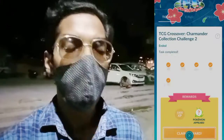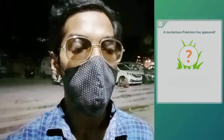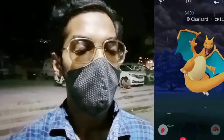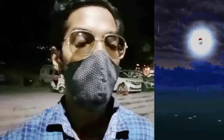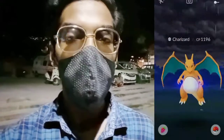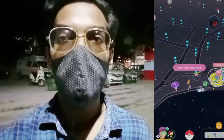Now claiming our second limited collection challenge reward — we completed the Charmander collection challenge part two. Claiming our 1000 XP and a mysterious Pokémon has appeared — it's the evolved form of Charmander, Charizard, at 1196 CP. We're running low on balls so let's quickly spin some PokéStops. Fed it a Pinap Berry — made a bad throw, broke out — tried again with a regular berry, made a great throw: one, two, three — we successfully caught the Charizard from the research reward!